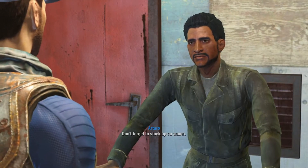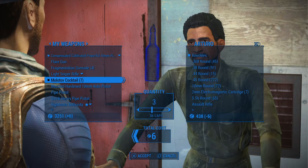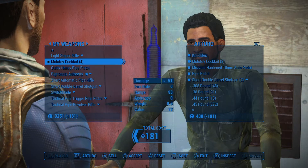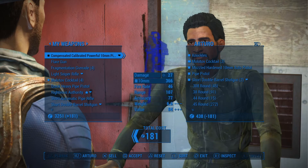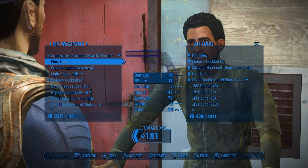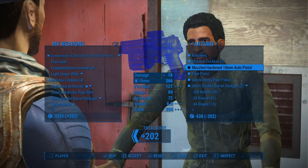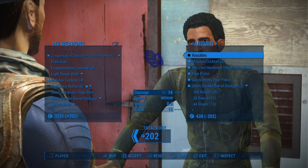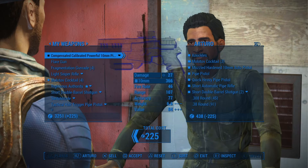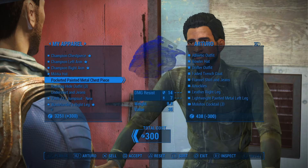We're gonna barter a little bit. Don't forget to stock up on ammo - I do need to stock up on ammo, thank you for reminding me. I'm gonna give you some knuckles, sell you three Molotov cocktails, a hardened pistol. I have an auto pistol, don't I? I'm gonna sell the automatic pipe rifle. Keep the frag grenades though. Time to sell all of this - drifter outfit, freighter trench coat - three hundred. Alright, let's go down through this. One fedora. Still got a jumpsuit on underneath all my gear.